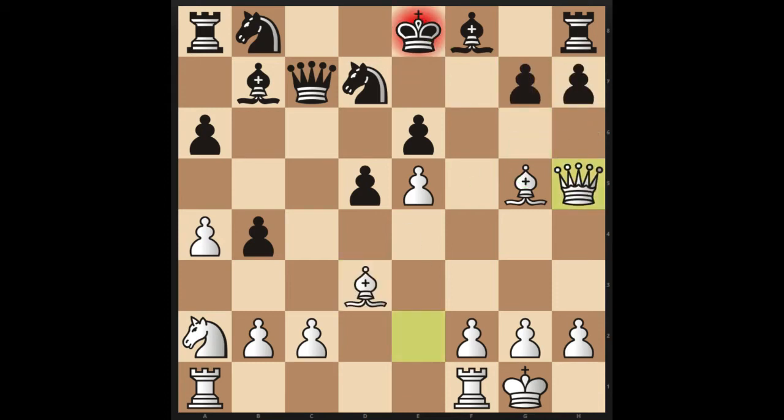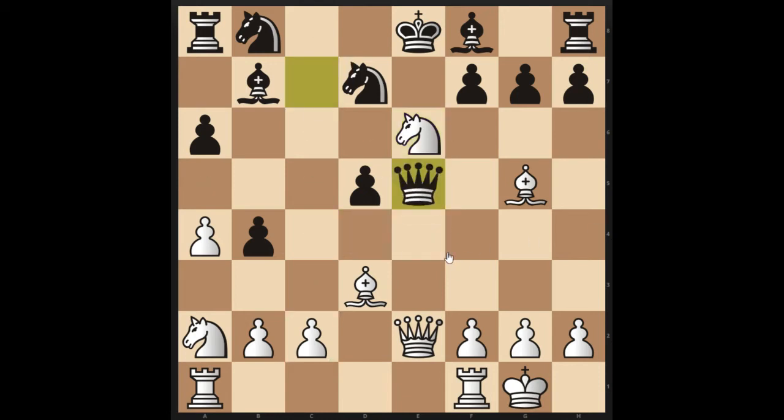One other line I'll point out — this is what black actually tried in the game — queen takes e5, hitting our queen, but then there's a beautiful resource. If you need more time, pause the video, but you might have seen the hint as I'm holding my mouse on the knight. Knight c7 checkmate. Note that the queen cannot capture the knight because of this pin, and this bishop is cutting off all of these squares from the king.